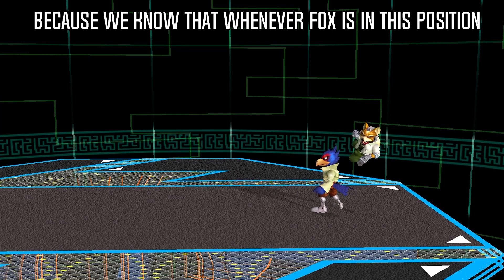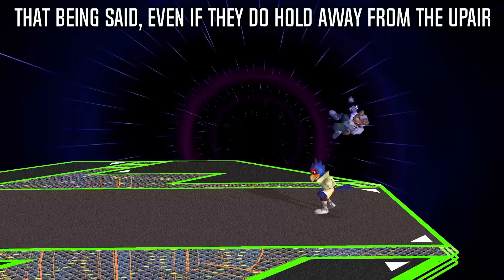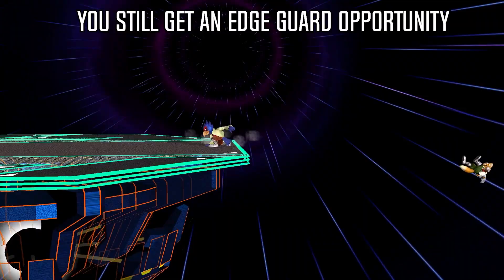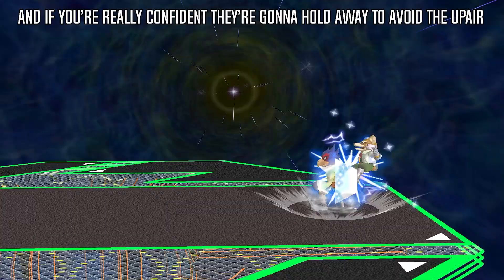Because we know that whenever Fox is in this position, he has a high chance of attempting to SDI towards the stage because of the down air, we can confidently use up air and expect them to DI in on it. That being said, even if they do hold away from the up air, you still get an edge guard opportunity. And if you're really confident they're going to hold away to avoid the up air, then you can also just go straight to the down air since you're making the read that they won't attempt the SDI.